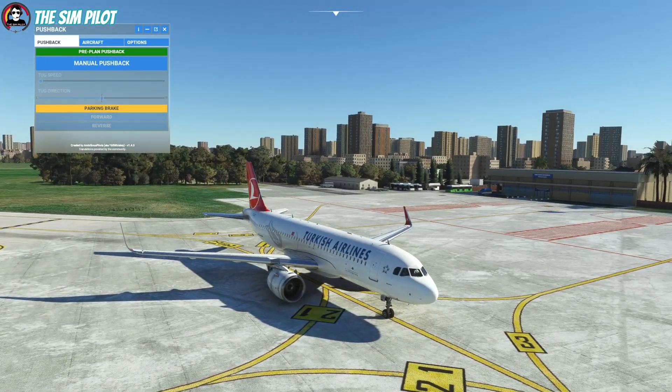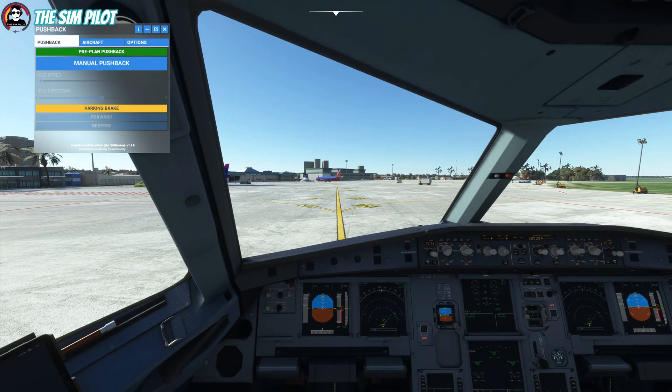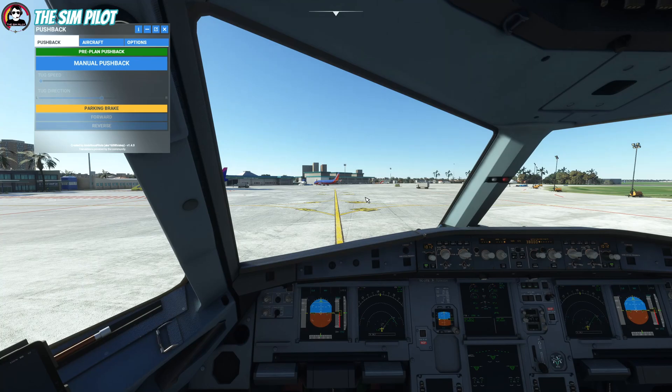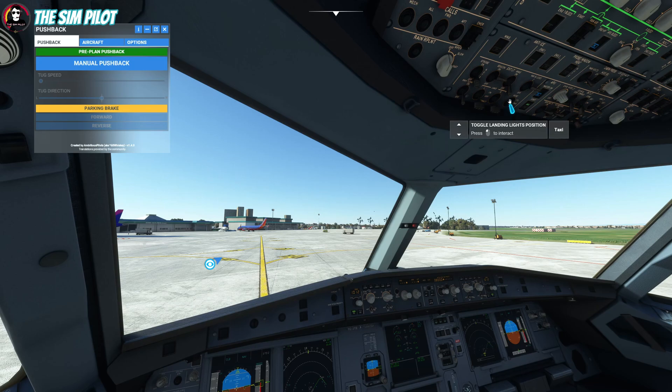Hopefully in the future the communications will improve and we'll keep that interaction. As you can see, we are in place, the tug is gone, and we are ready to taxi. Let's turn on our taxi lights.